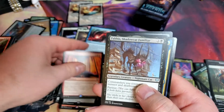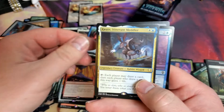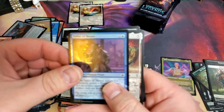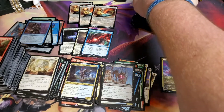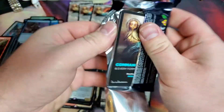Court of Ire. Falfus. Shadowcat Familiar. Queen. Sailor of Means. And there's number three - Prismatic Piper number three has shown up at the end of the pack.